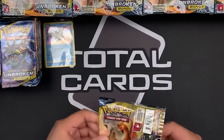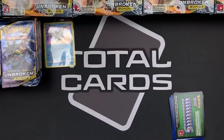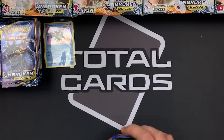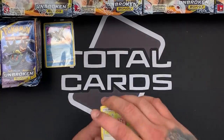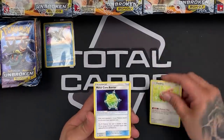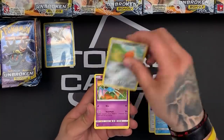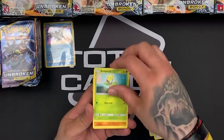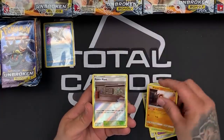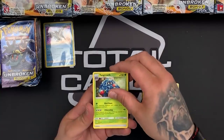Charizard and Reshiram pack next — the tag team artwork for these is really awesome, with a sketched effect continuing from Team Up. We have Happiny, Metalcore Barrier, another Tentacruel, Alolan Diglett, Zubat, Jigglypuff, Bellsprout, another Diglett. Power Plant is our reverse and a rare Tangrowth. Very nice.